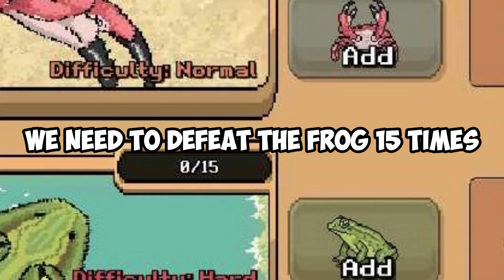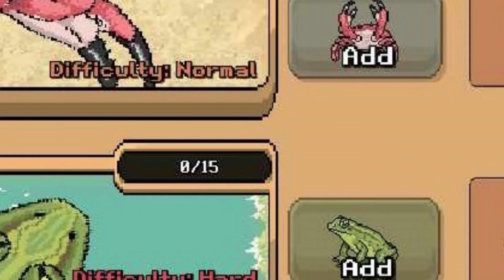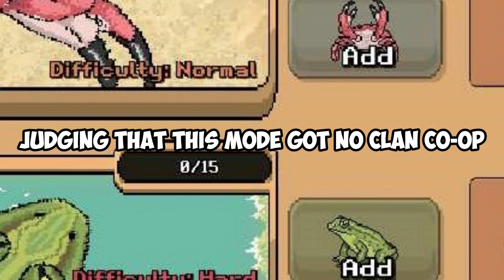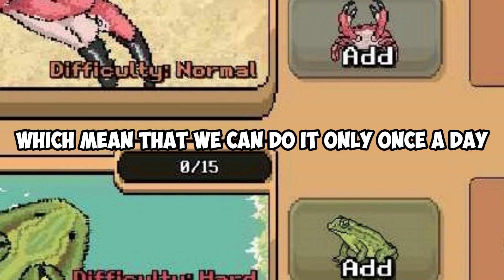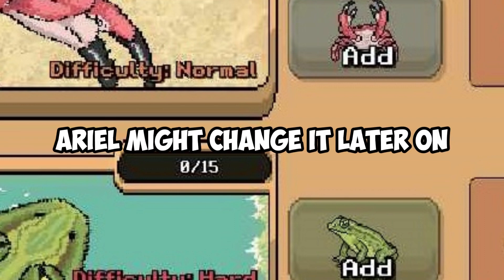We need to defeat the frog 15 times to enslave it. I think that's a bit too much, judging that this mode has no clan co-op, which means that we can only do it one time a day. Ariel might change it later on.